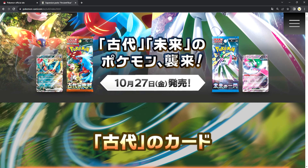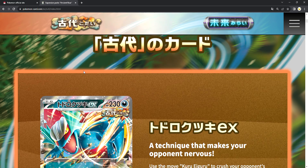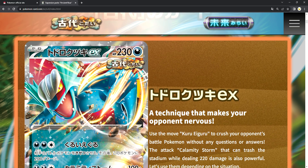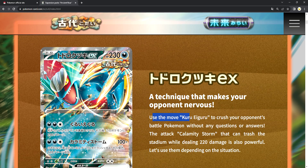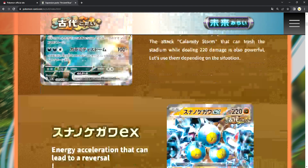As you guys can see already, these two look amazing in the art. Let's start from the EX Pokemon cards. We will go to Roaring Moon. Use Roaring Moon to crush your opponent's battle Pokemon without any question. The attack Climative Storm can trash the stadium while dealing 220 damage, so it has the ability to remove the player's item or stadium on their bench and deal 220 damage.